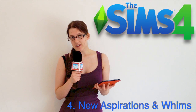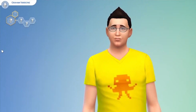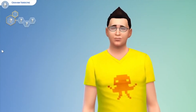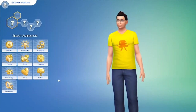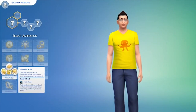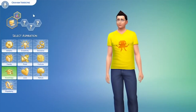In The Sims 4, your Sims' desires are expressed through aspirations and whims. The new aspiration system is more similar to The Sims 2 than The Sims 3, where they were in the form of lifetime wishes. You can pick from a variety of different aspirations — you could be a bodybuilder, a best-selling author, a chief of mischief. There are different categories for all the aspirations.